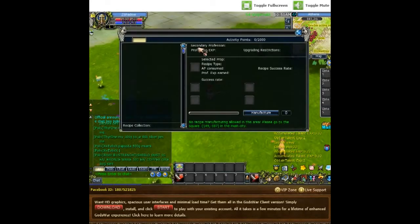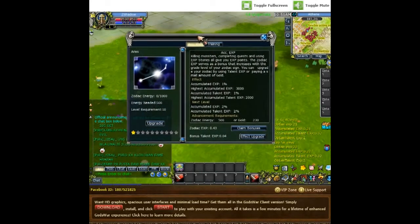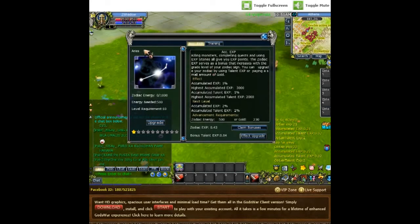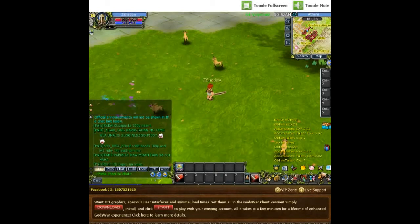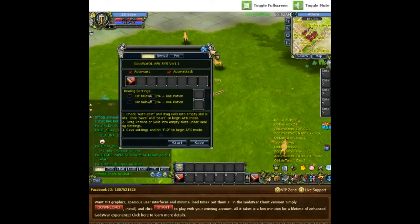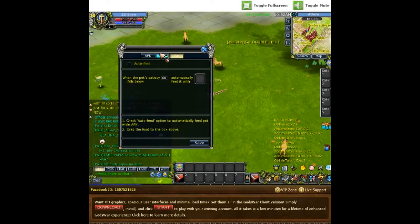There's a secondary profession system, though I don't know what that's about yet. It picked Aries even though I chose Aquarius — not sure what that is either. This is just a first impressions review; if I decide to stick with the game I might do a better review later. It does have a pet system as well, which is nice.